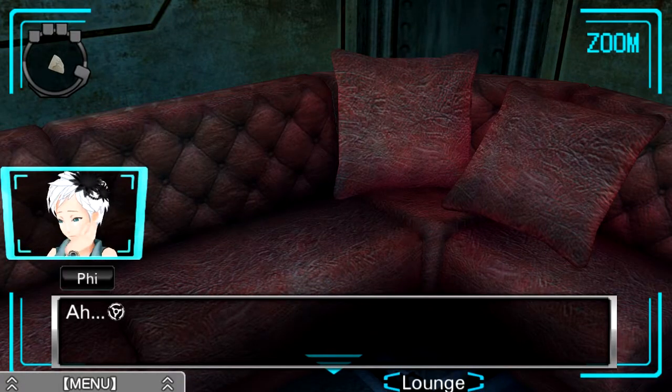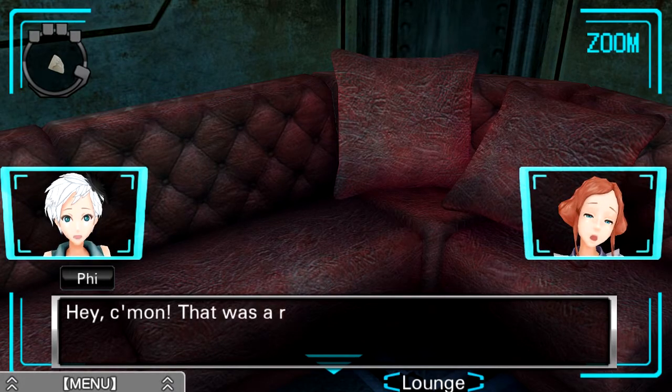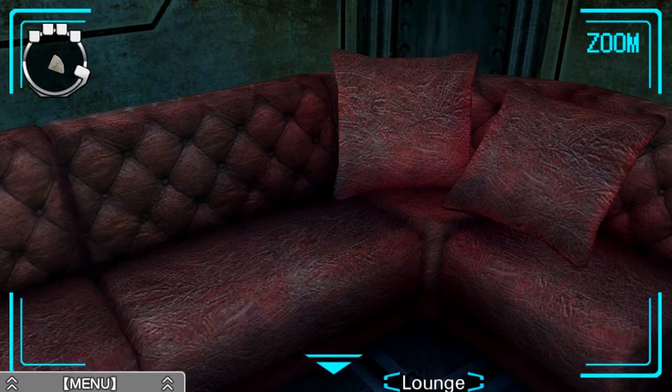Anything behind the other cushions? It was dusty. Anything behind this cushion? Nope. An old-fashioned leather sofa — that's probably all we were supposed to find here.